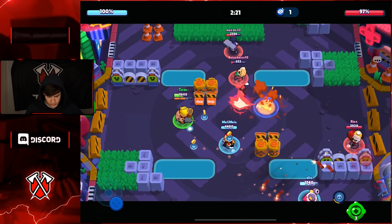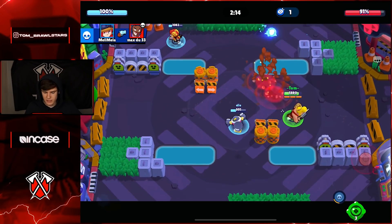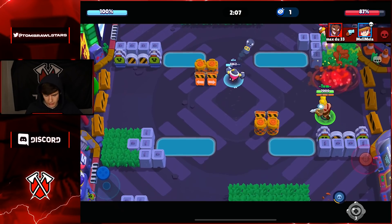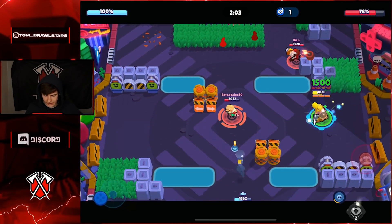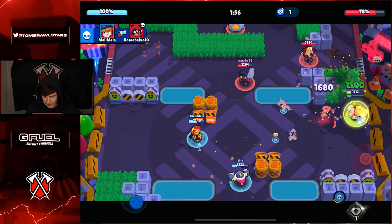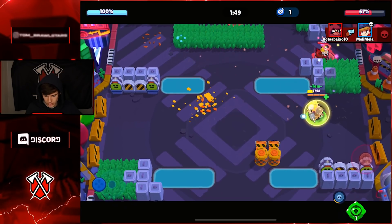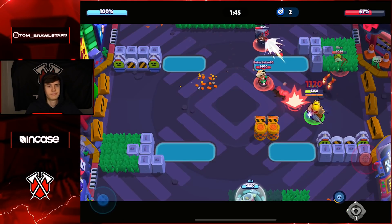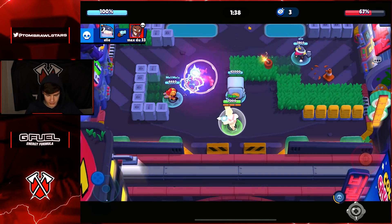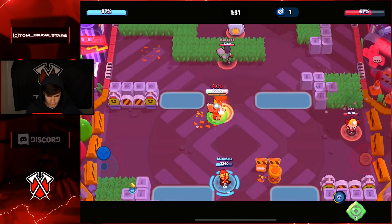Nice shot from our Jessie to take her out. If you're ever against a Dynamite, you want to kind of ignore the dynamite but remember that Dynamite shoots in pretty obvious places, so you should be able to dodge most of his shots. We're actually completely failing here - we literally just got hit by it. That was actually a very decent Dynamite because normally I'd like to think I'd be able to dodge most Dynamite shots.